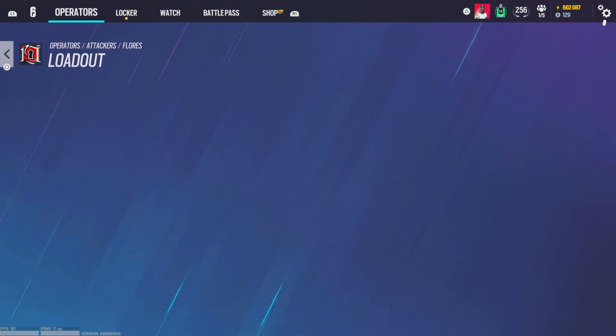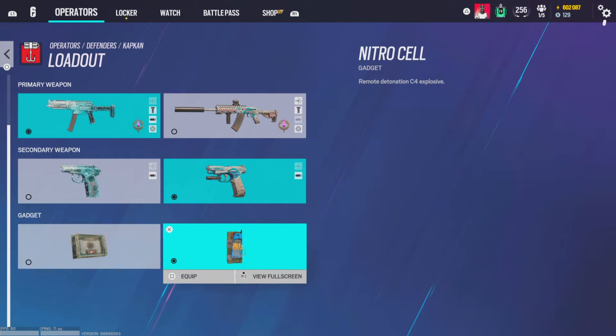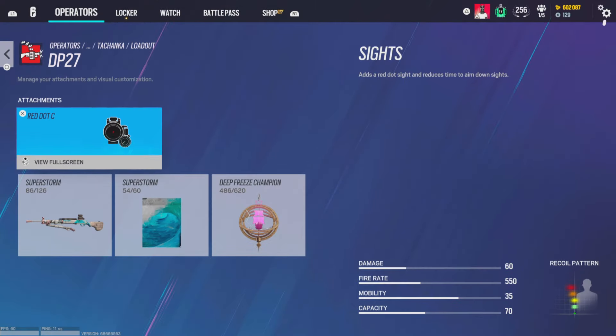P90 gets hollow A and flash hider — swap to hollow B, guys, hollow B is better than holographic right now. Muzzle break on the Bailiff. Barbed wire over impacts — I'd rather have sound intel because half the time my teammates don't know how to play cams. Hollow B and flash hider for P90. Magnifying B, compensator, and vertical grip on the MP5. For Tachanka — reflex A, flash hider, and angle grip. Kapkan sausage? You're a troll.